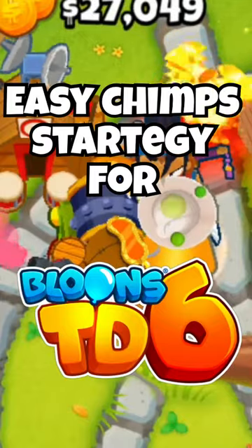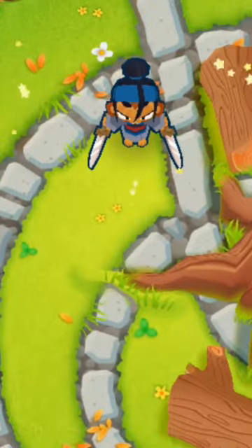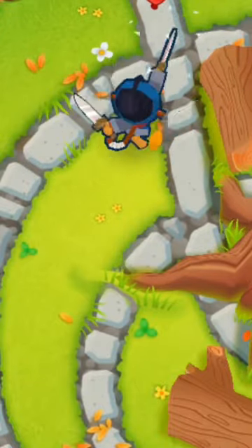Here's a champ strategy that works on Tree Stump and most beginner maps. Start off by placing Sauda in a position in which she can reach multiple tracks on the map.